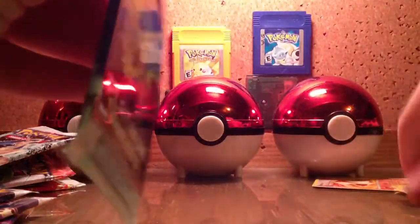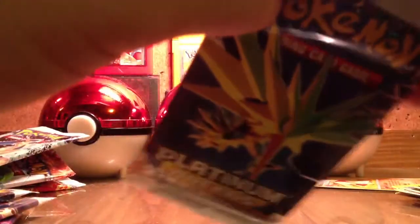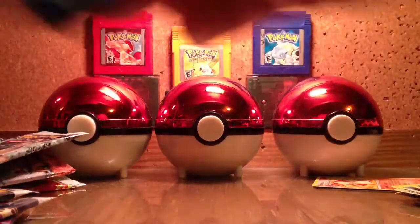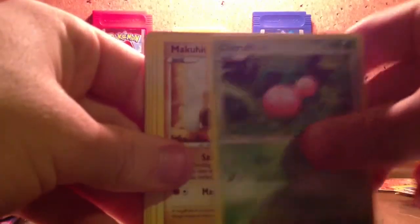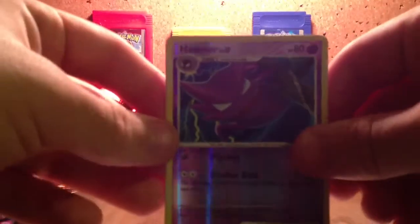Articuno Pack. Shinx, Omanyte, Cherubi, Makuhita, Grovyle, Pelipper, an Energy Restore Trainer, a Reverse Haunter, and Cherrim is my rare.